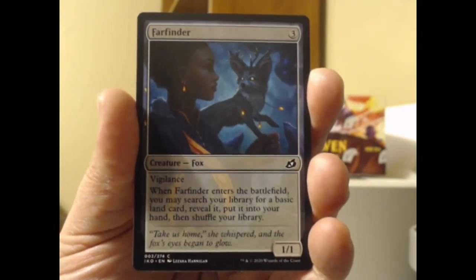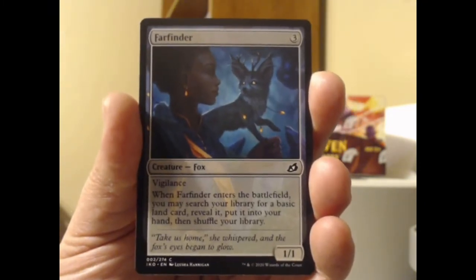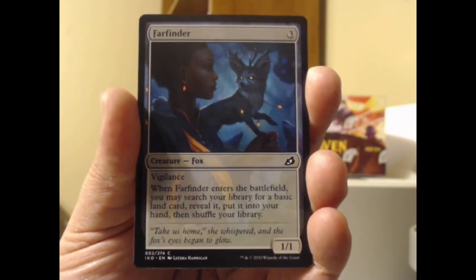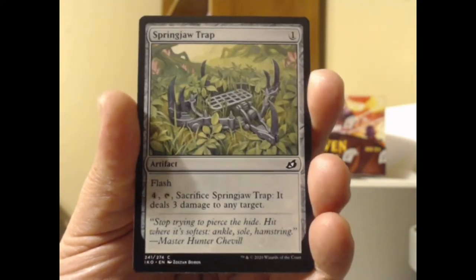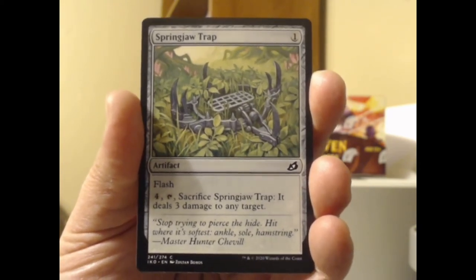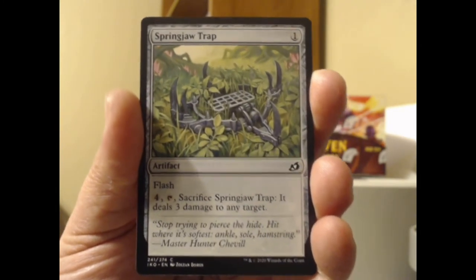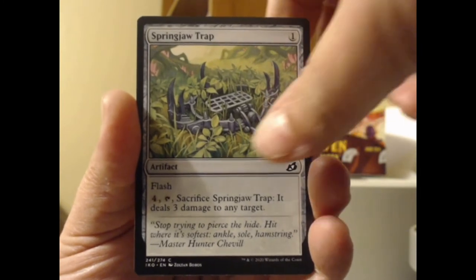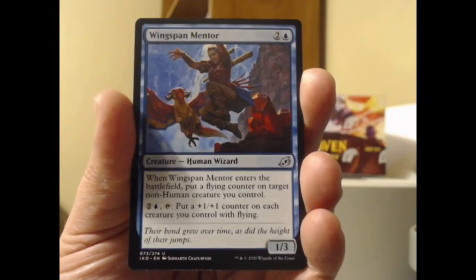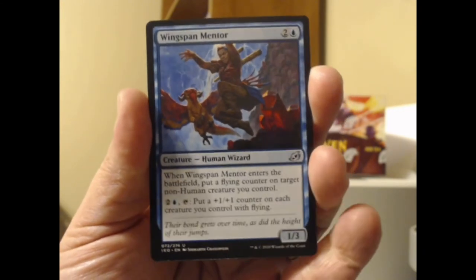We've got the Far Finder — got a little blue fox action there, some Sonic Fox action going there. It enters the battlefield and you may search your library for a basic land — wow, a lot of land finders in this one. Got the Springjaw Trap, a nasty-looking little piece of steel. It's got flash. This is a weird little artifact, kind of like a more expensive silent dart at first glance.